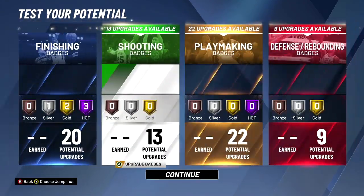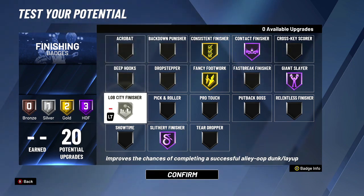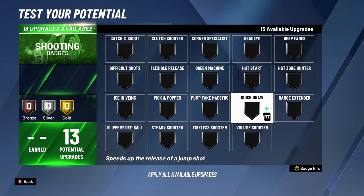If you want to put lob city finisher on, you can take off acrobat and put lob city finisher on instead. For our shooting, you only need three shooting badge categories to green and get buckets consistently from the three-point line.